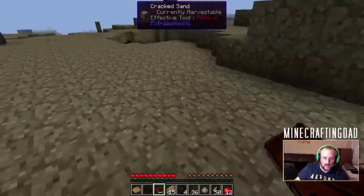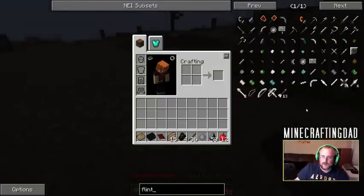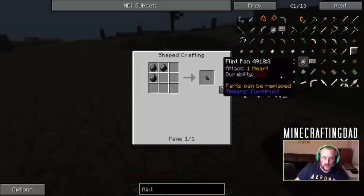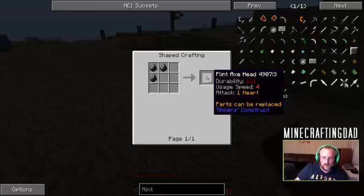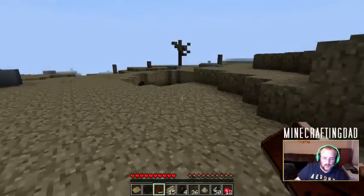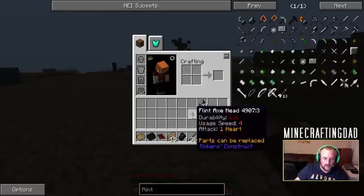If we look up flint axe head - so this is this thing right here. How do we make that? Oh look, it's actually a relatively easy recipe. It's shaped crafting, and it only requires those four slots. So we actually may be able to make ourselves a weapon, or at least the beginning of a weapon, without even having a full crafting table.